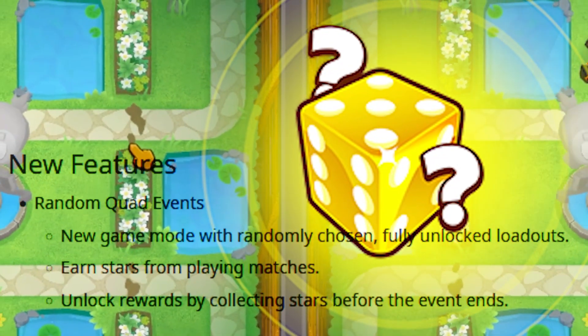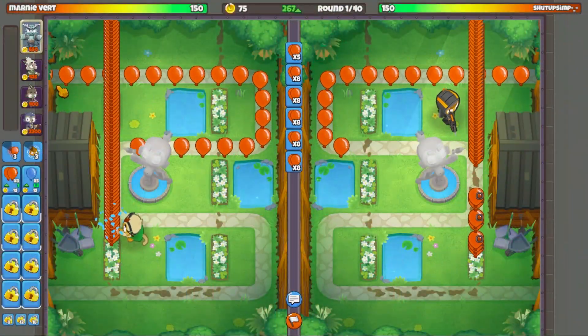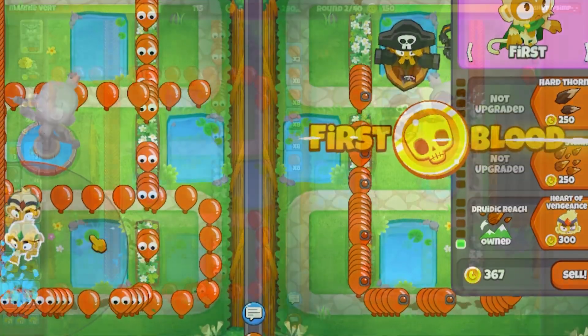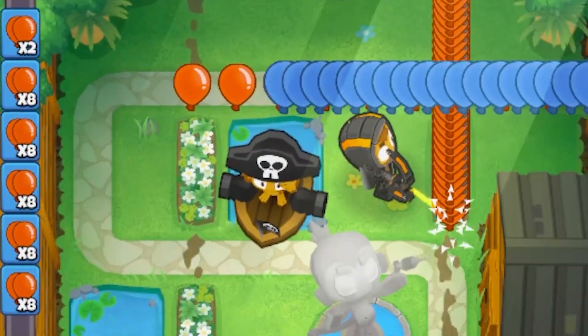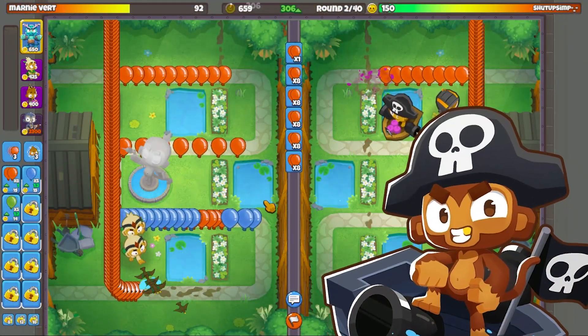I saw a couple days ago they're releasing a new update with the Randoms mode, and the Randoms mode was one of our favorites for Battles 1, so I'm going to be doing a lot of that. As you can see here, I'm doing the good old Druid start - double Druid bottom path, leak a little bit of life to get the attack speed, and then from there get the chain lightning. Looks like our opponent's going Buccaneer, which is pretty good too.